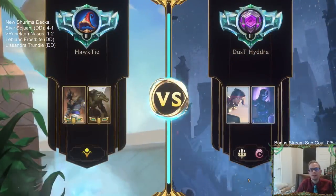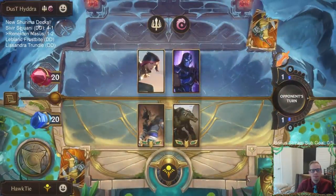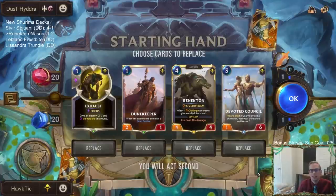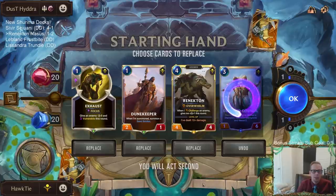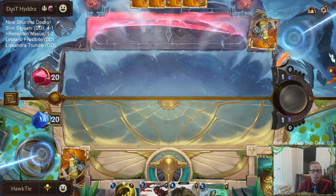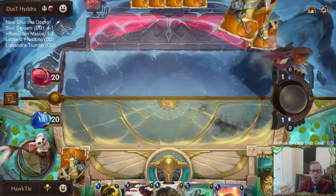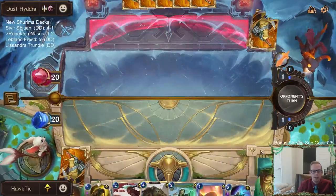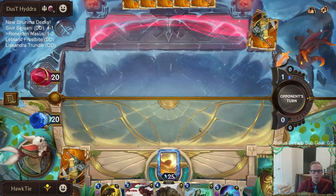Oh no, Fiora matchup. Fiora's super good but we got cards. Love Exhaust. We don't need Devoted Council, and I don't know if we really even need Dune Keeper being a one-mana 2/1. I don't know if that's really what this game is going to be about, so I'm going to mulligan it. Buried Sun Disc — we've had turn-one Sun Disc all the time. I'm pretty lucky with that.